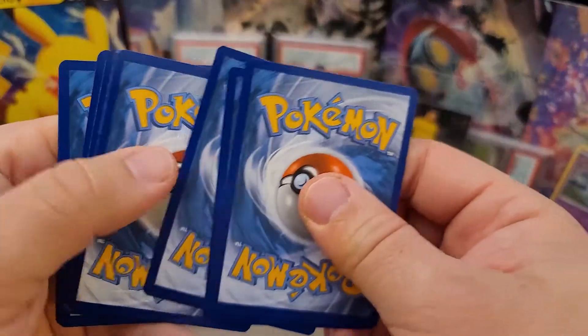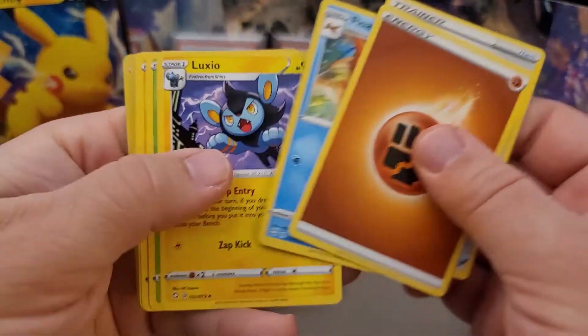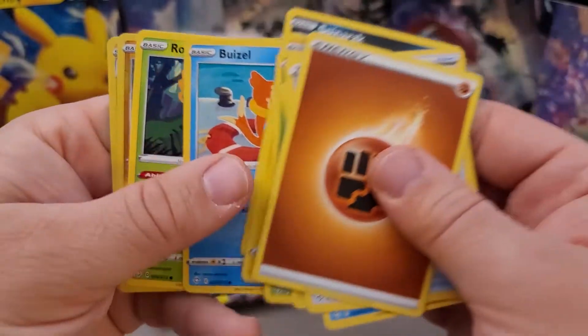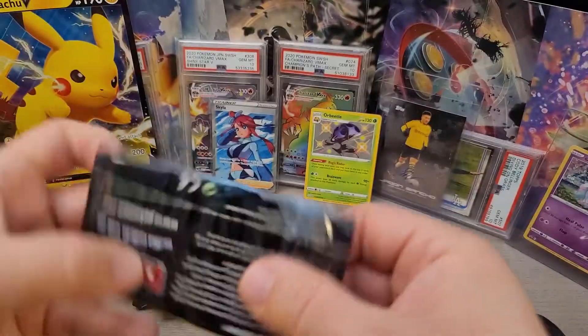Here comes the music box again. I've seen this Charizard sometimes. Here we go — Morpeko, Buzzel, Rowlet, Shinx, and Luxray. All right, next pack.